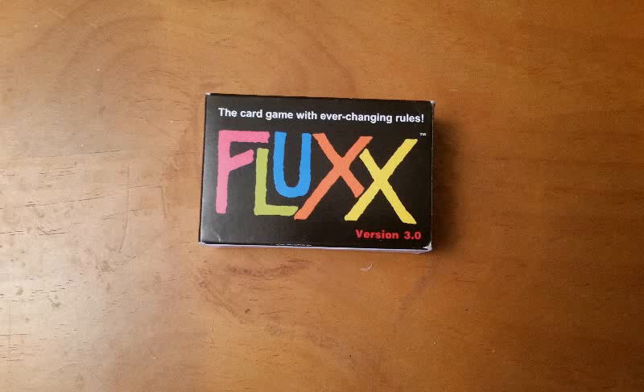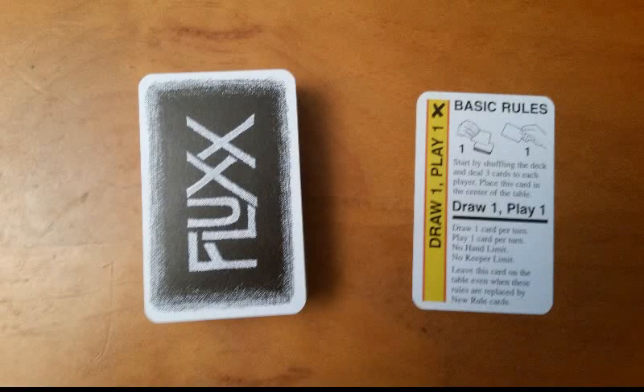Fluxx is a 2-6 player card game released in 2002 by Looney Labs Inc. The basic rules of the game are very, very simple — at the beginning of your turn, draw one card off of the draw deck, play one card from your hand on top of the table, and it is then the next player's turn. There is no way built into the basic rules to win the game. Fluxx references the continuous fluctuation of the game rules, where you have to create goals — you literally have to play goal cards in order to win the game.